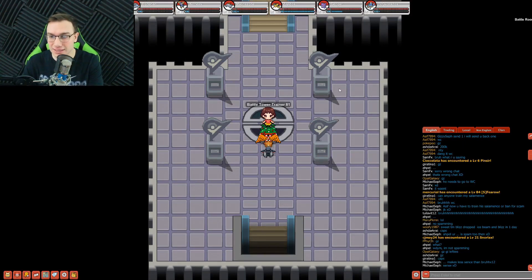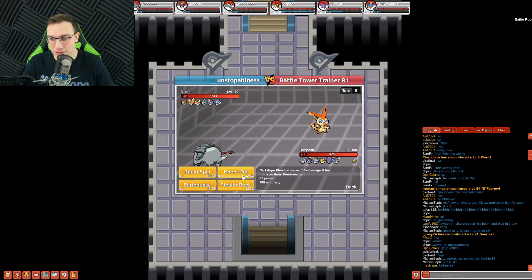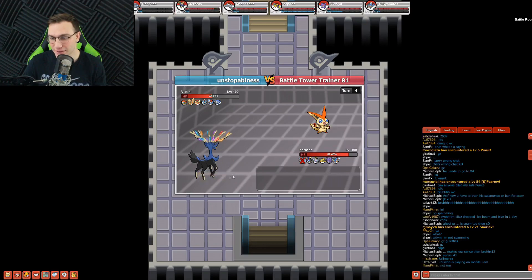Here we go — Trainer 81! Let's see what we can get in today's challenge. Hopefully we don't lose on the first one. It's mainly a legendary team here. I think we should be able to set up on Victini with Zernius — that's pretty decent. We'll just Knock Off whatever he has. His Expert Belt was knocked off — perfect. Victini is basically dead, and Dawnfan is dead, but there's a Cobalion. I think Zernius is gonna be able to destroy every single Pokemon here. Energy Ball did nothing.